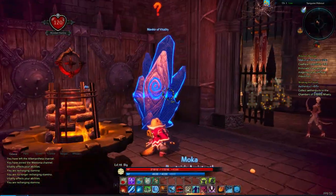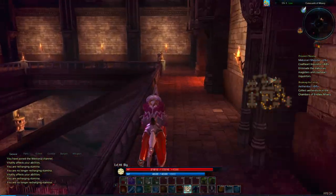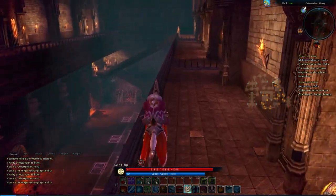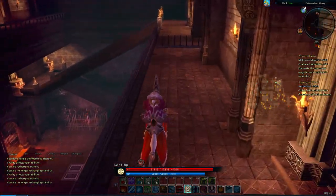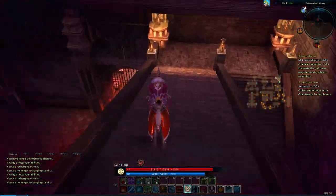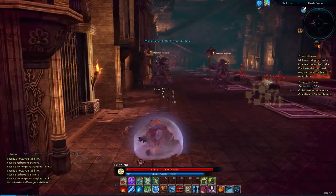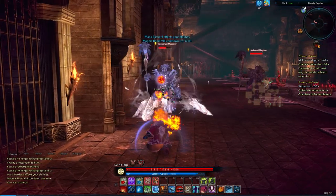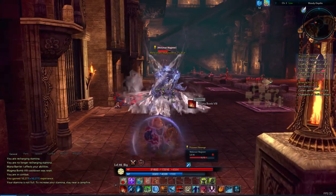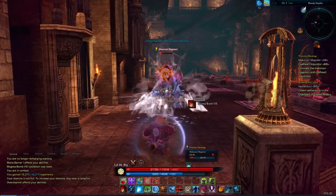So, first things first — I do need to deal with this Menhir of Vitality, but I'm gonna do that after we go and collect the Aether Duct and kill some Machinari Magisters. So we're gonna race along here, and I'm actually gonna duck down here because I believe two of the Magisters should be down here. That's awesome — having the double Magma Bomb is very powerful.